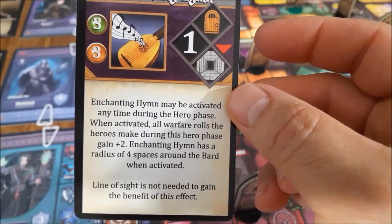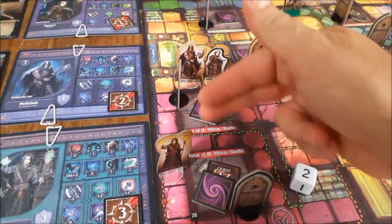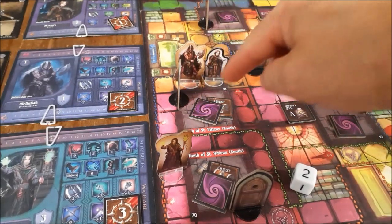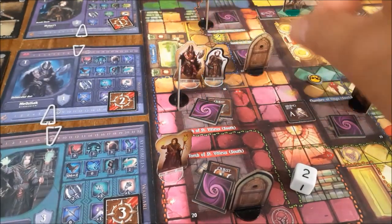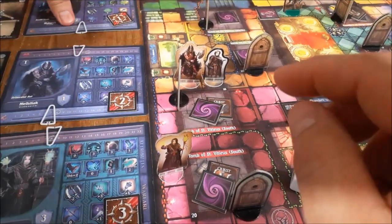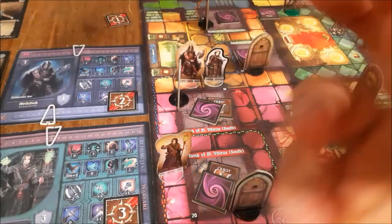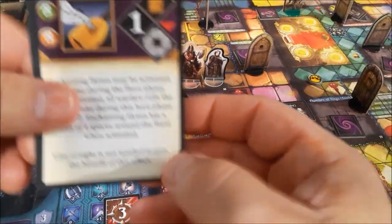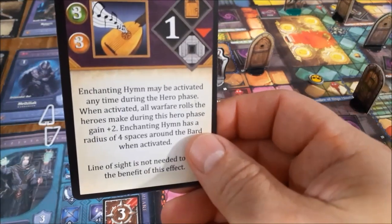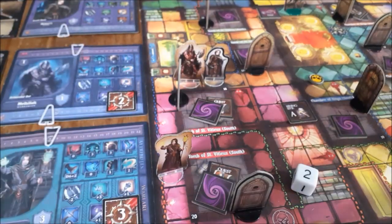You guys are going to love this special ability. Enchanting him may be activated any time during the hero phase. When activated, all warfare rolls the heroes make during the hero phase gain plus two. Enchanting him has a radius of four squares around the bard when activated. Importantly, line of sight is not needed to gain the benefit of this effect. A quick rule: the chambers, although they look like two spaces, you always count those as one. So there's this four-square aura around her. We're going to activate this right now.